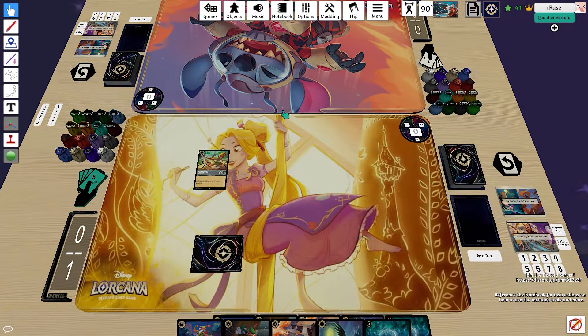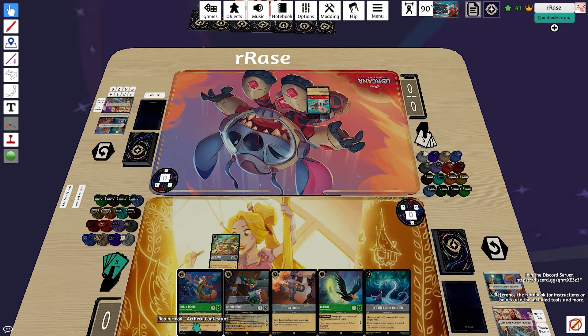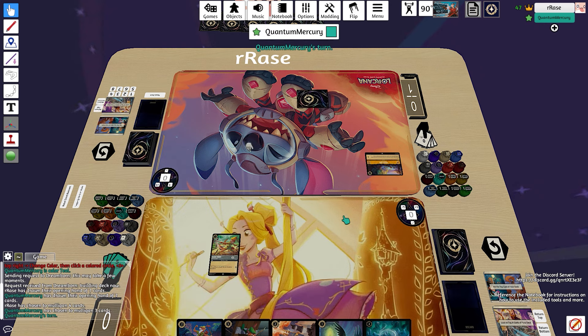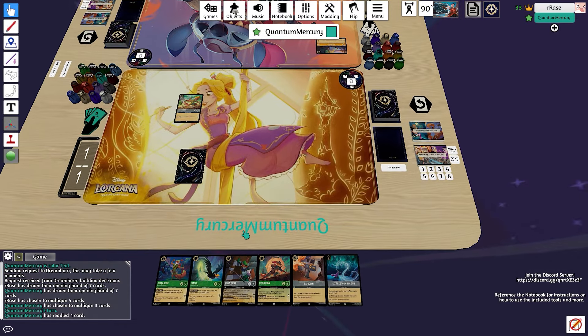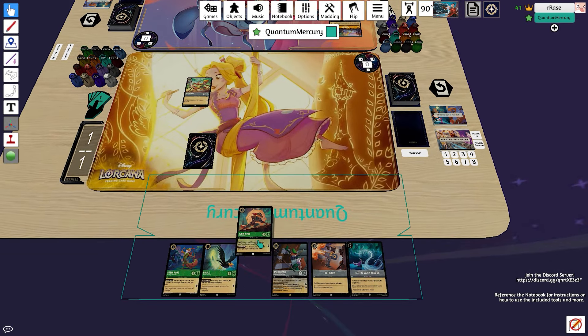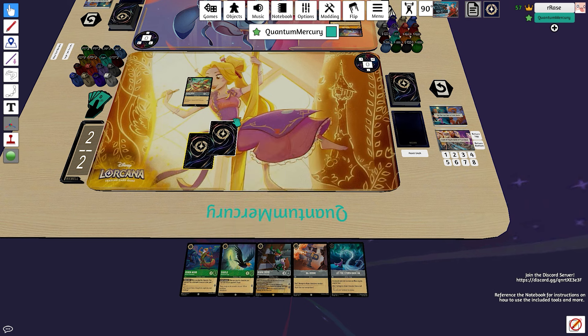On the play here, we're going to be able to drop a one-drop Robin Hood. Our opening hand looks pretty decent — we do have a one-drop Diablo, a two-drop Robin Hood, and a Baboom, so a lot of potential turn-two plays depending on what we want to do. The opponent opts to drop a Neverland, a one-drop location, so they reveal that they're on Amber for sure. We're going to decide not to take out the location with the Baboom and Robin Hood, but instead opt to ink the Emerald five-cost Robin Hood Sneaky Sleuth.